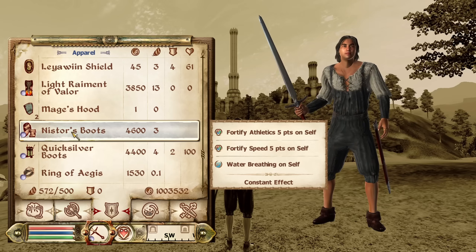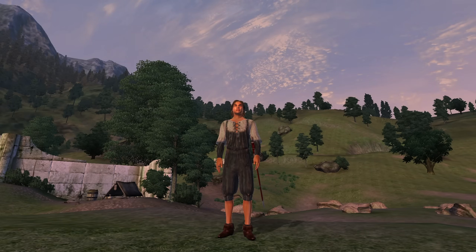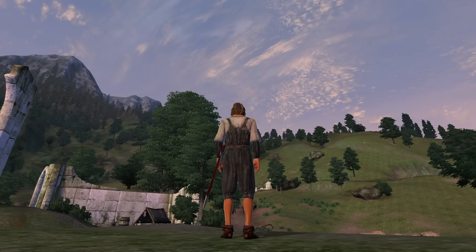Next, we have Nistor's Boots. These can be acquired from Elcinia at Best Goods and Guarantees in Leowin. These boots are aesthetic wear and offer no armor rating. They do have an enchantment of Fortify Athletics and Speed for 5 points, as well as Water Breathing. They have a value of 4,600 gold.